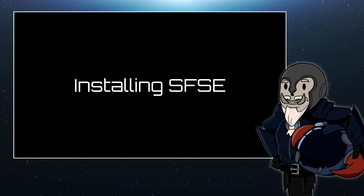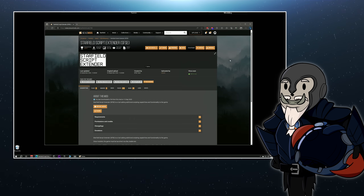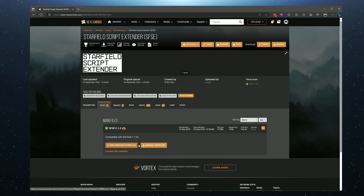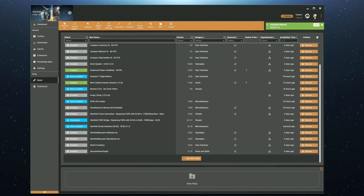So how do you install the Starfield Script Extender? With the latest Mod Manager tools, installing a Script Extender has never been easier — it really is incredibly simple now. Go to the download page, go to Files, and hit Mod Manager Download. The Script Extender does not get installed into the usual data folder; it gets installed into the game's root folder, where you find the Starfield executable. However, Vortex recognizes this mod immediately and will handle that for you. You click Install and it's basically done.